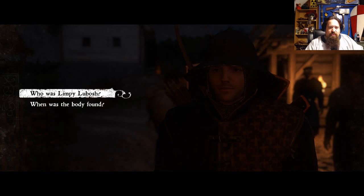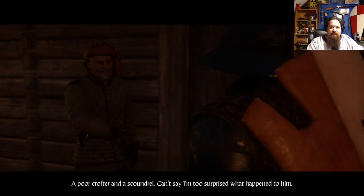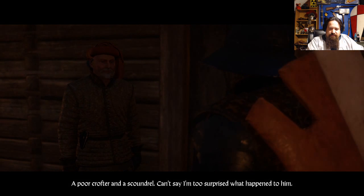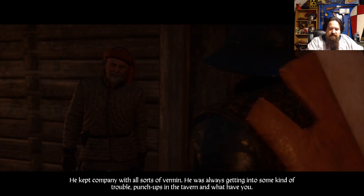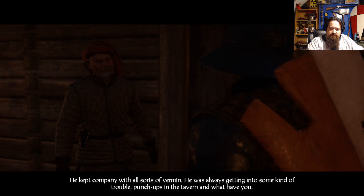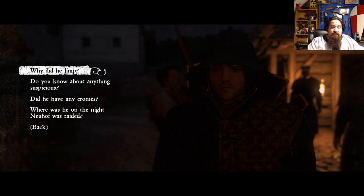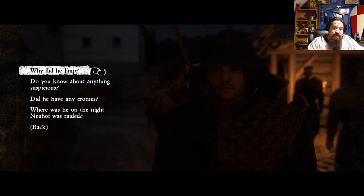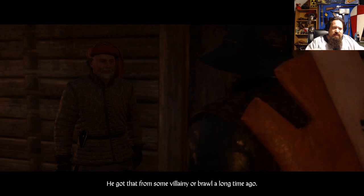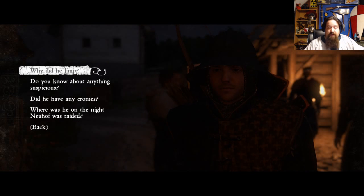We're going to take care of that in the next episode. I thought he might have been dead, but I didn't think he was going to be dead like that — way more than I was expecting. I thought we were just going to find him with an arrow in the back of his head or something. I figured it's a living world. I can't say I'm too surprised what happened to him — he kept company with all sorts of vermin and was always getting into some kind of trouble: punch-ups in the tavern and what have you. How come he limped? I was a villainy or brawler a long time ago.